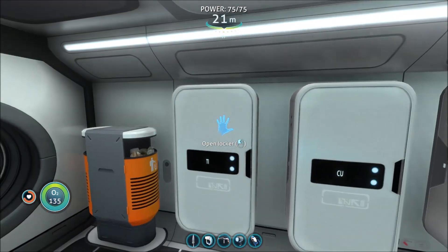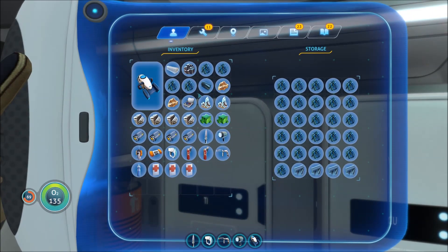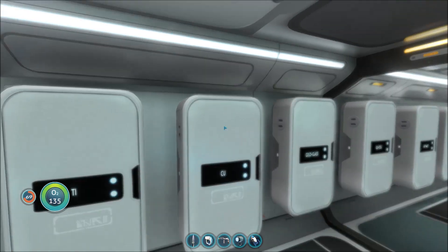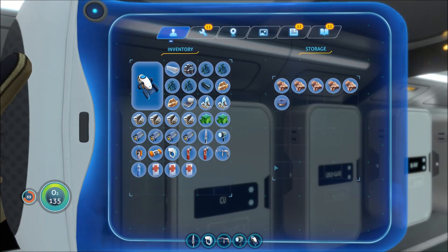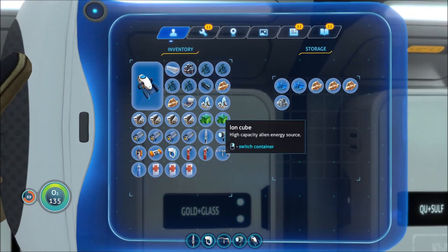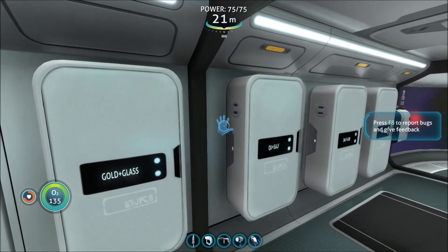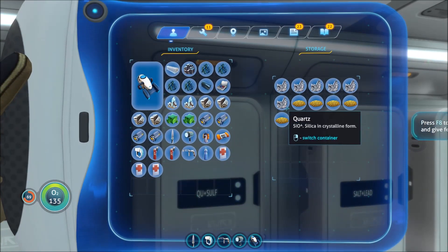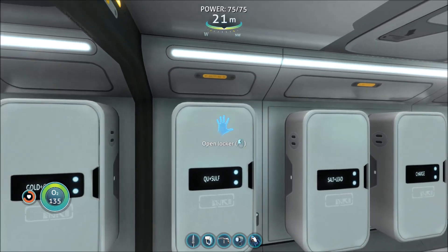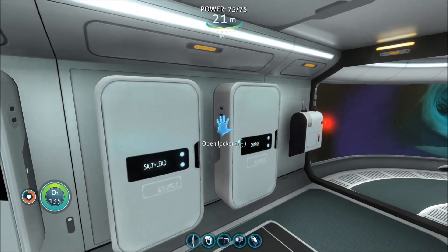Still trying to get my bearings again. So like titanium — let's see how we're doing here. I've got plenty of titanium. Copper — we could do better. Gold and glass. I found some more gold, that was cool. No more glass. Quartz and sulfur — we're doing okay on that. Salt. And lead. Nice, to see some more lead joining the action.